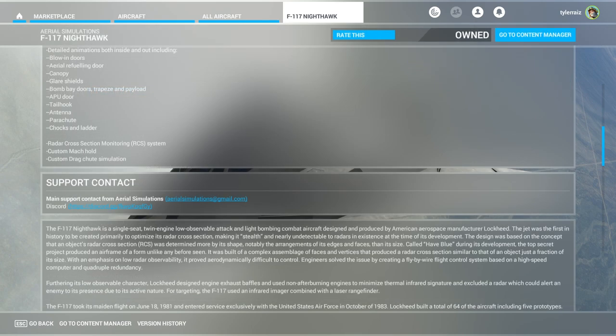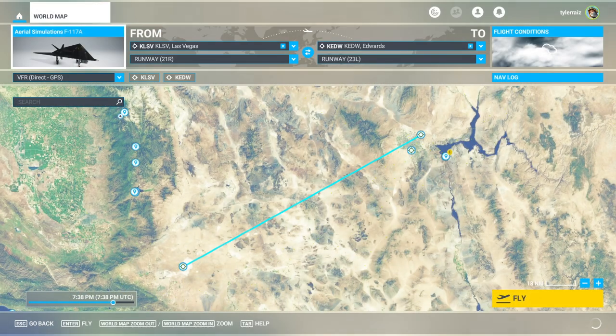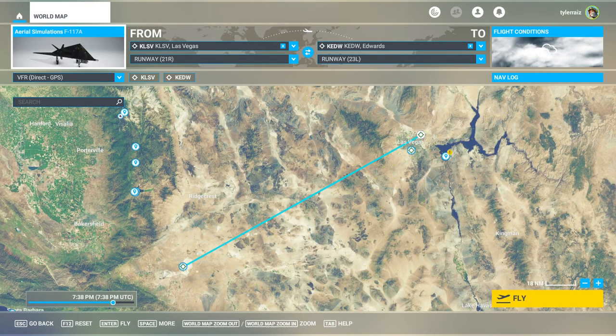A radar cross-section monitoring system — that's a different RCS than normal, interesting. Custom drag chute simulation. So on that note, let's take it out. I'm going to fly it from Nellis down to Edwards Air Force Base and we will see how that works.